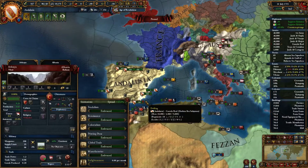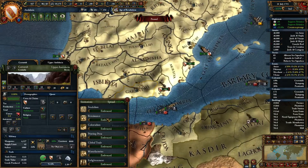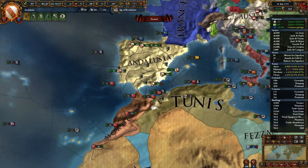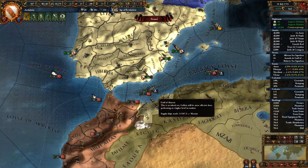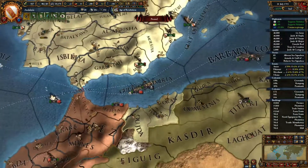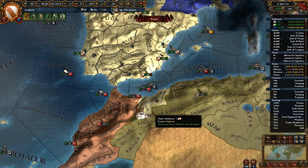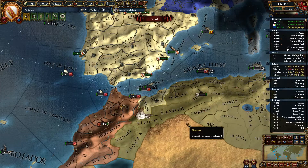Once you ally the Ottomans, it's then a matter of staying alive. Develop the Renaissance in Granada. Keep up a strong military and drill it if you can. If you see the opportunity, try to invade Ceuta, located right across the Strait of Gibraltar in the Gulf of Almería region. If you're lucky, you can vassal them; if not, take a few provinces and give some to Tunis and Morocco if necessary to increase your favors with them in your alliance.